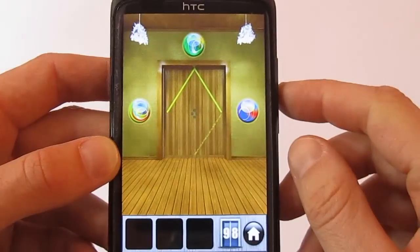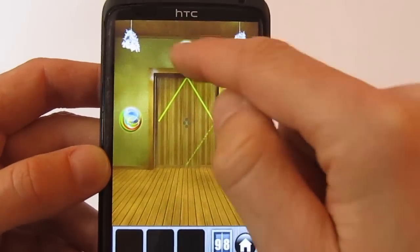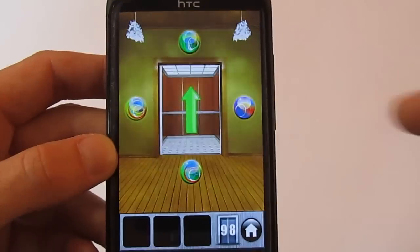On level 98, you have to follow this position: this one there, there, and there. For the left one, just go up here and press, then the left one to open the door. You can go to level 99.